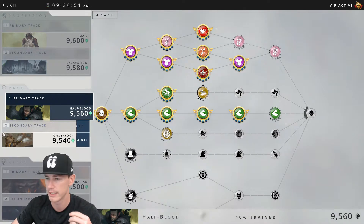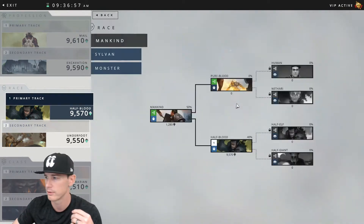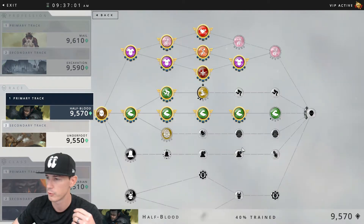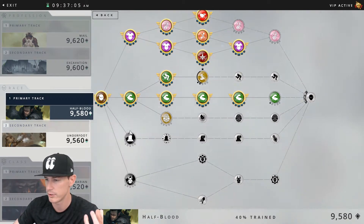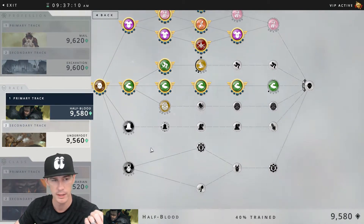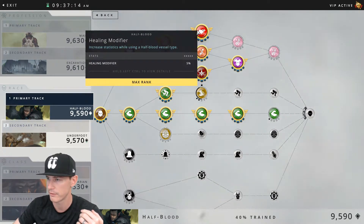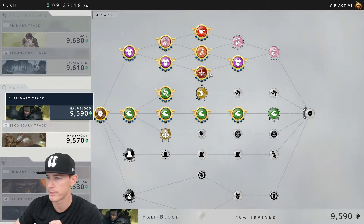Moving on into the half-blood tree — this is a recap of what we went over with the half elf. The exploration benefits you're going to get are grave digging, as you can see right here, and necromancy for your crafting benefits. As far as combat goes for tier two, you're going to see a healing modifier at five percent and attack control defense at minus five percent.